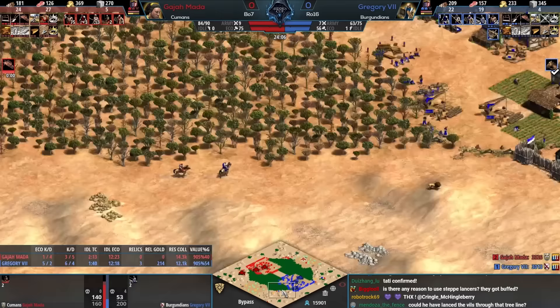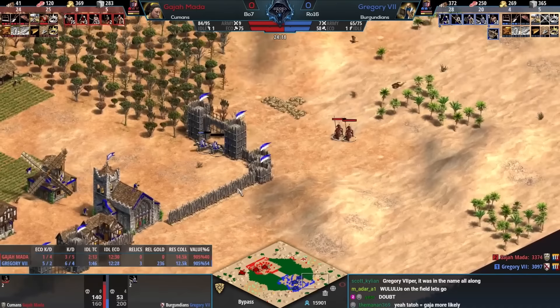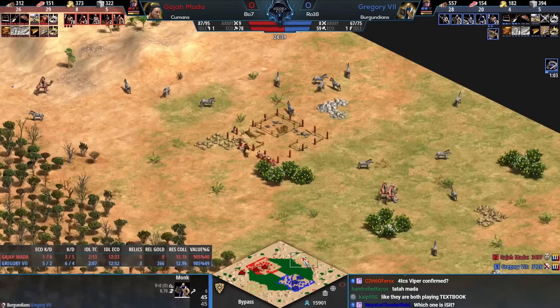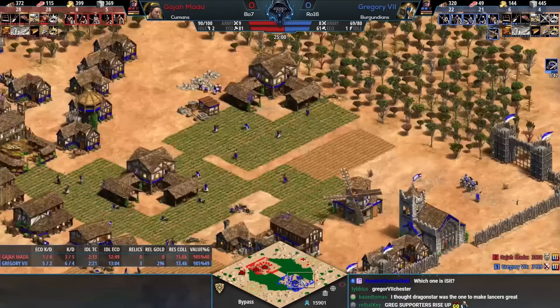Fourth TC for Gajamata going on the side, and Gregory already has three relics. Burgundians get the extra relic bonus — food income as well as gold income. Something that Burgundians always have going for them is thanks to the relic bonus and the Burgundian Vineyards unique tech: in a long game Burgundians actually have a better eco than Humans, because once you peter off with the extra TCs that advantage fades. If Burgundians can stall things out, that's to their advantage.